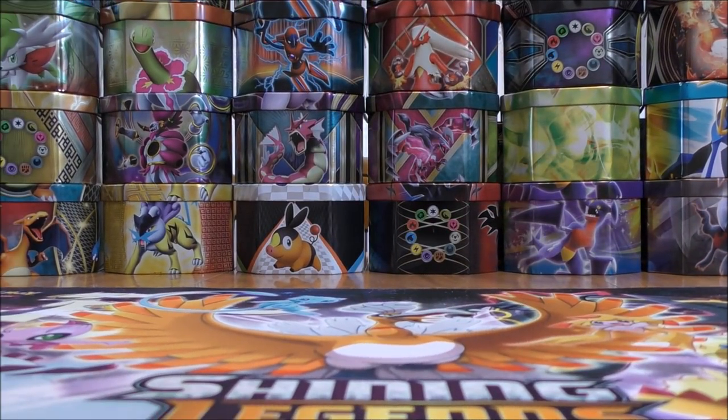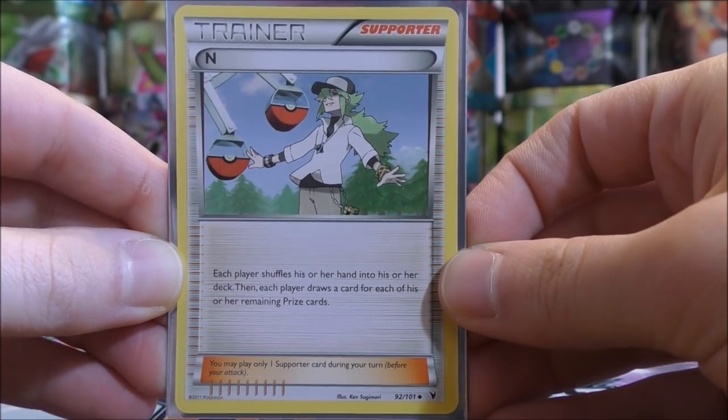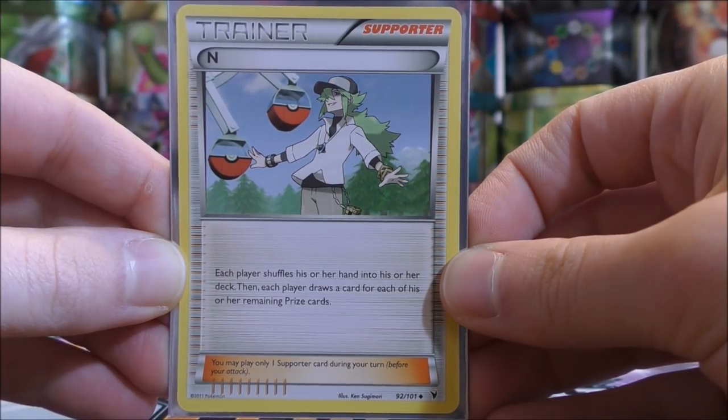First I'll show the Trainer cards that are used to draw cards into your hand. There are two very popular Supporter cards that are really a staple in any deck — almost every deck uses four of each. The first would be Supporter N, and you can find this card in many different sets. This is from the Noble Victory set, but you can also find it in Fate's Collide, which is the newest set.